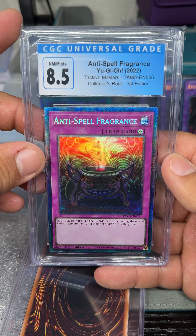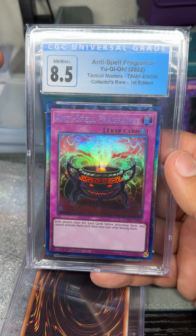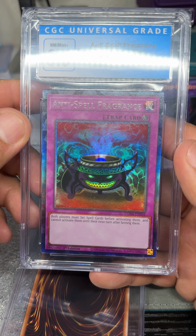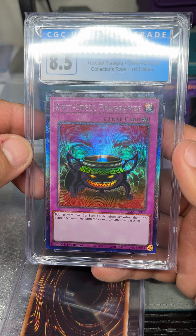Then we have this Collectors Rare Anti-Spell Fragrance from Tactical Masters 8.5. That looks cool — I like when the foil is in the eyes all crazy like that, like in the Exodia one.